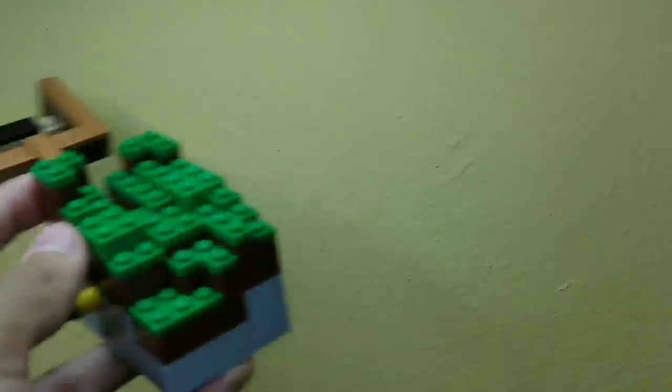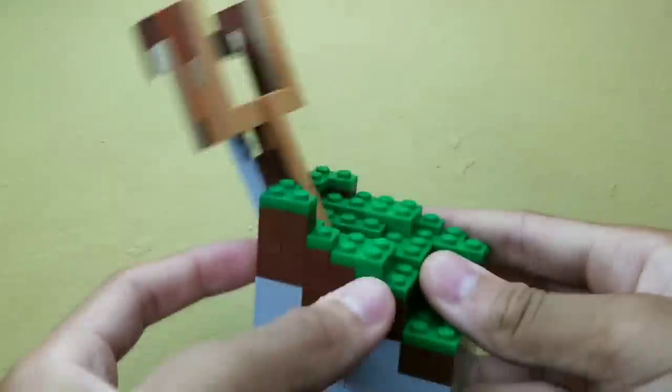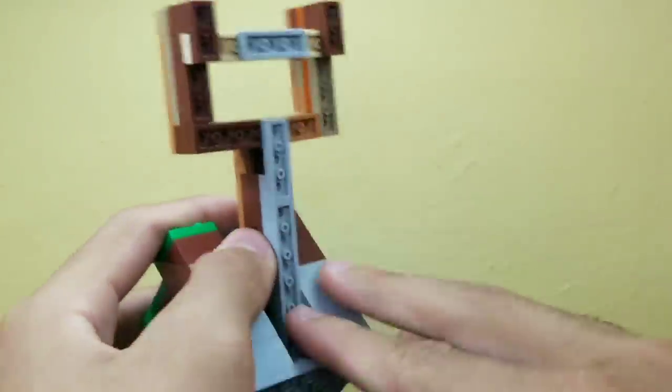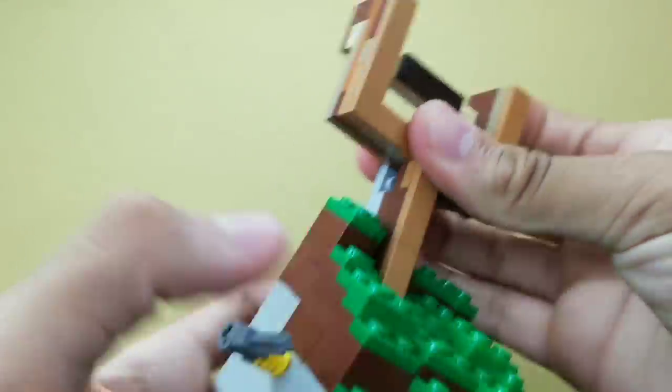Now let's talk about the slingshot. I built this slingshot off screen already, so I'm just gonna show it here. Here's our Angry Birds slingshot in Lego — it's fully functional, which means it launches the Angry Birds without any struggle. Pretty cool.